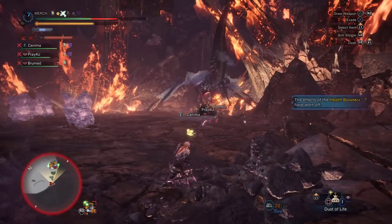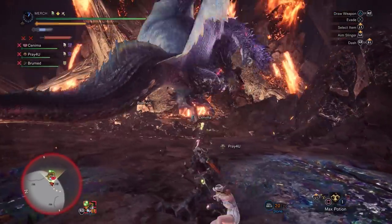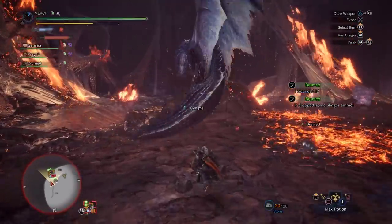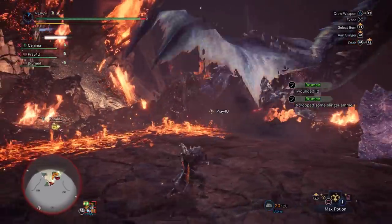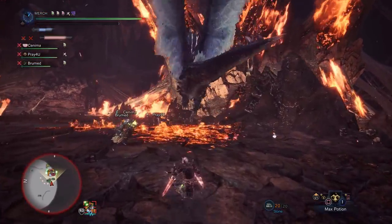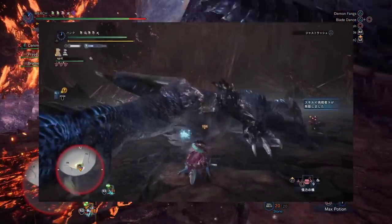If you feel like you don't need this much Element and could go for more Raw to break the Horns easier, just replace the Blaze Charm for the Attack Charm and slot in a few Fire Attack decos instead. Now, if you positively need to do the Fire Active Quest, then just use the Ki'ar Stream, which has an extra slot so you can get one extra level of Attack Boost in there.